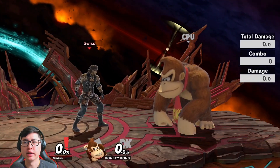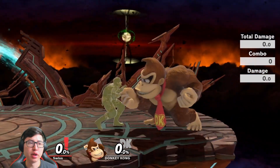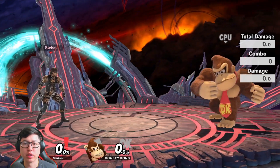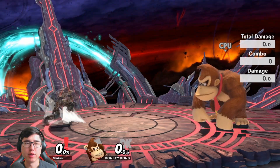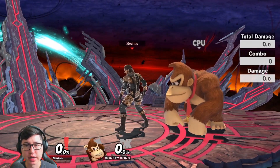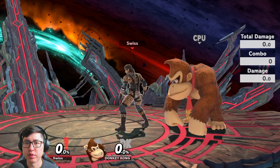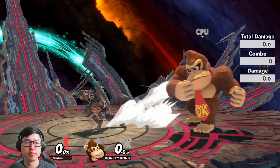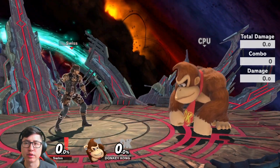One thing to keep in mind from the frame data: F-Tilt 1 is minus 22 on shield. If you do F-Tilt 1, your opponent can just grab you, or do other things depending on their character's frame data. I highly recommend using jab instead, since jab 1 is only minus 8. But if you want to do F-Tilt 1, just be aware of the lag — it's minus 22 on shield — and be careful when deciding between F-Tilt 1 and jab.